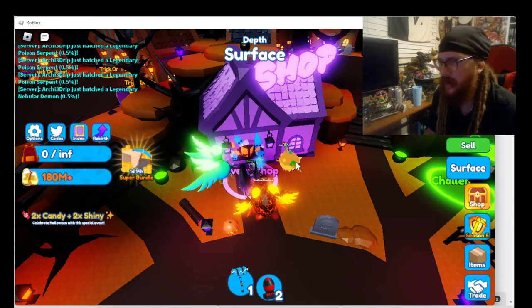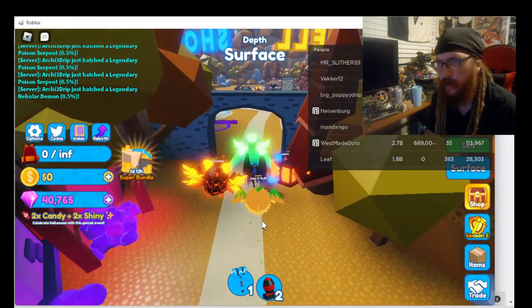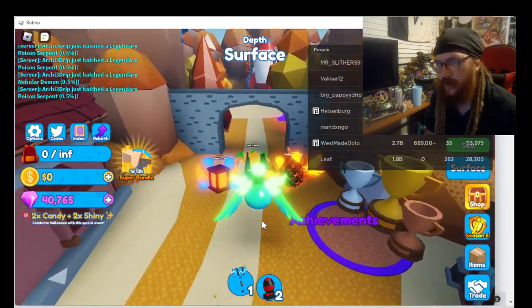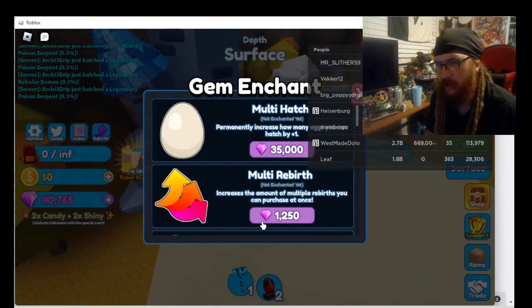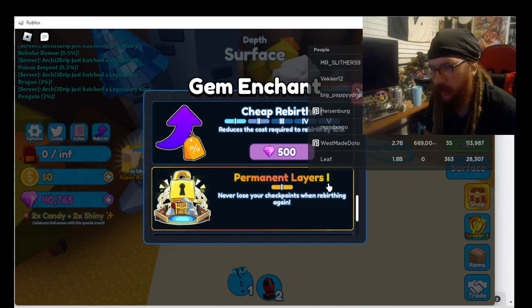Now let's go back to the island and I'm going to teach you guys how to get rebirths like a boss. I'm going to teleport back to Earth. So we're here. I just missed the whole entire part of what I was trying to explain. You're going to want to go to the gem enchant. What you're going to want to do next is pretty simple if you have it — I suggest you buy it. Permanent layer is number one: never lose your checkpoints when rebirthing again.